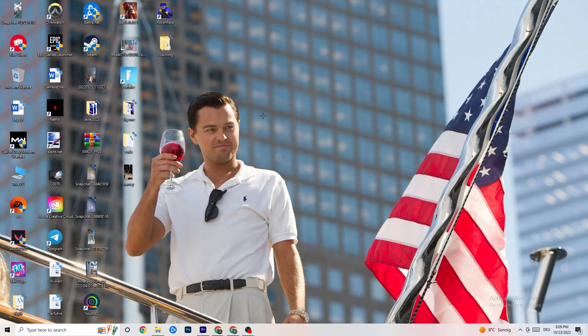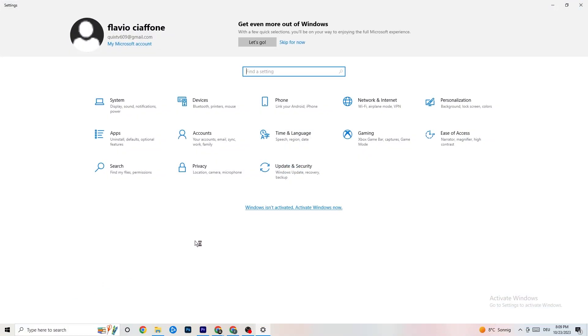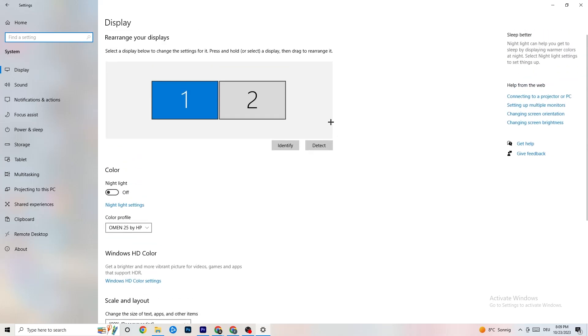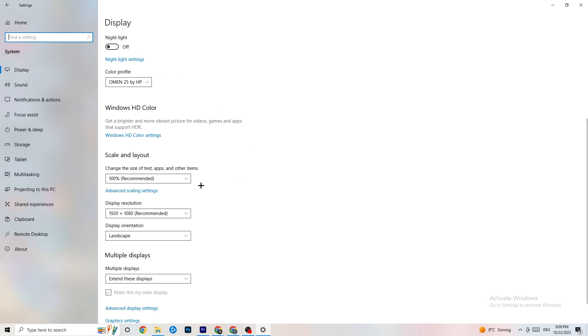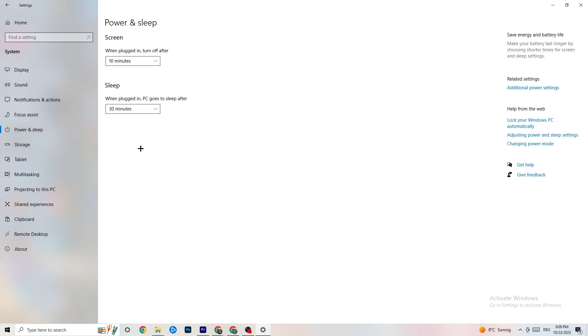Now go to the bottom left corner and open Windows Settings. Click on System. Identify your main monitor, then scroll down and change the scale to 100% as recommended. The display resolution should be the same as your in-game resolution, just to decrease crashing issues.